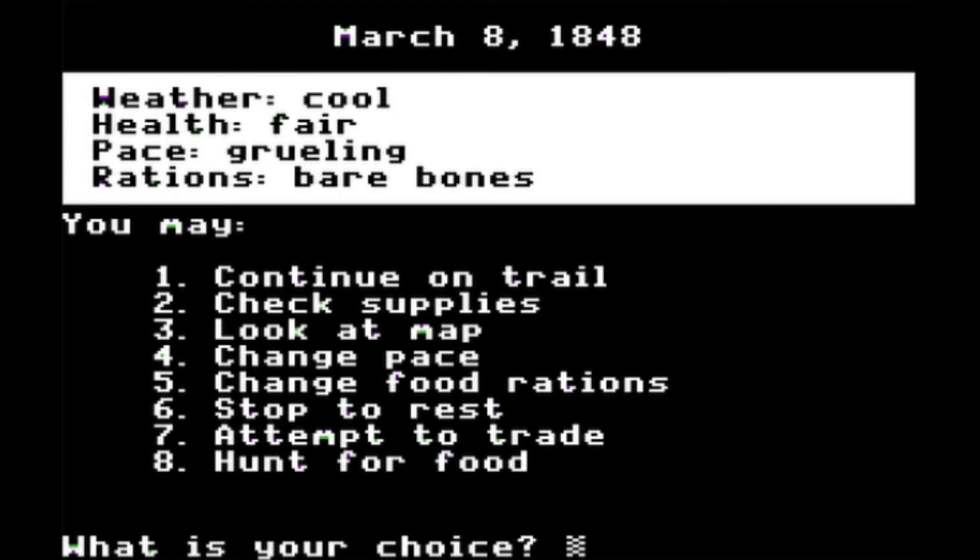Before we head to our next destination, we're going to need to get some food because we didn't get much back in Independence. I want to get around 600 pounds, but I want to wait until about March 20th — it'll help with not dealing with the cold, so we get better weather. This is my favorite part of the game right here — hunting — so let's go ahead and get that going.